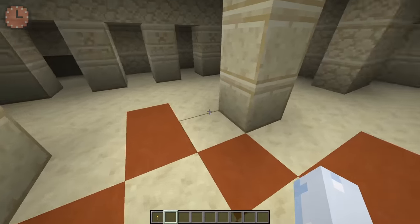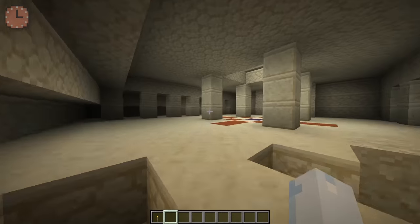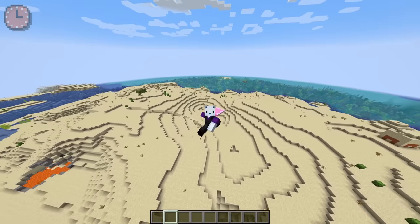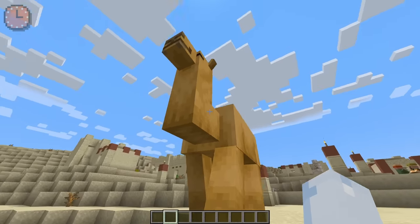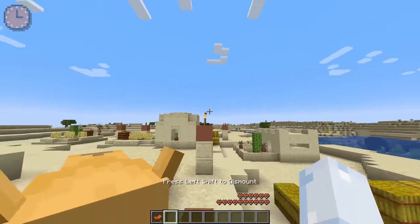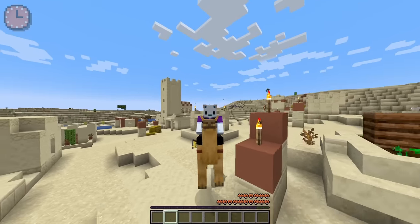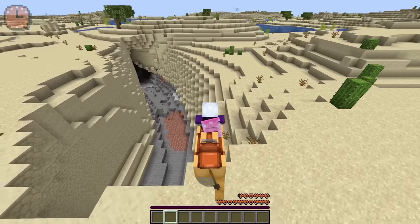There's also a new addition to the desert temple — a secret room. There's a lot of cool stuff in here. Basically, a bunch of places got new suspicious things. Everything got sus. This is a perfect segue into our next feature: the camel. These guys spawn in desert villages and you can ride them. They're great, I love them. They also leap forward like crazy — it's kind of awesome.